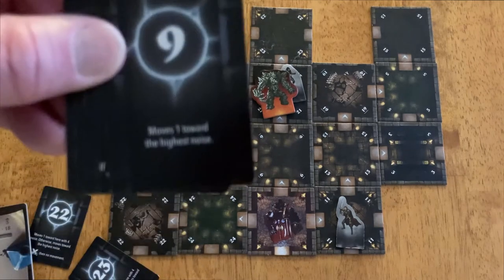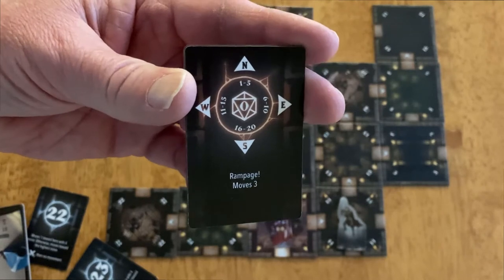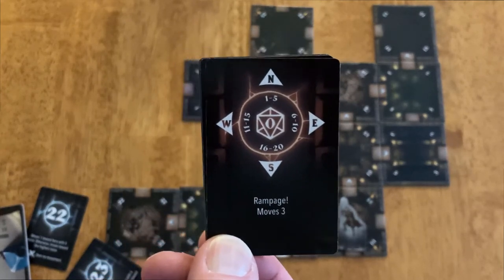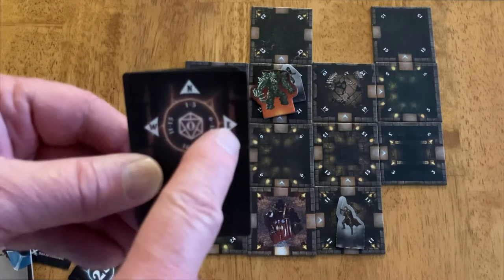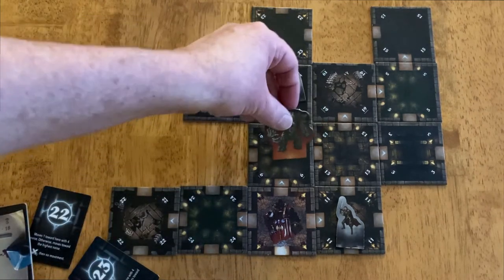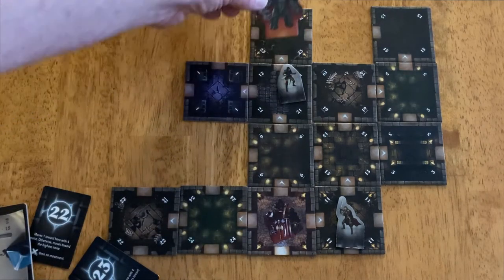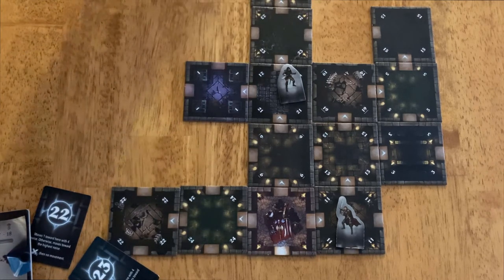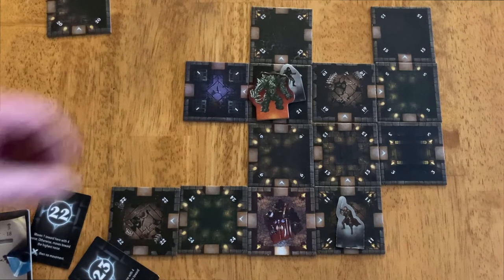When you're in combat, you like to see those cards drawn. Then there is another event called a rampage. A rampage — notice there's no combat symbol — so he's going to disengage from the hero he is fighting, then you roll a d20. On a 1–5 he goes north, 6–10 west, and south or east depending on what you roll, and he moves three. He goes as far as he can in the direction of that card.